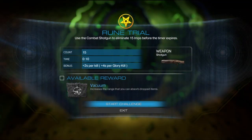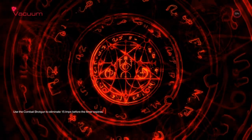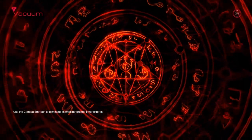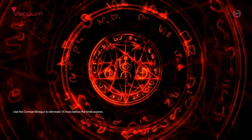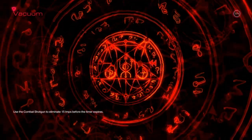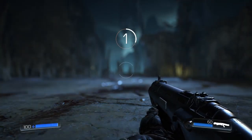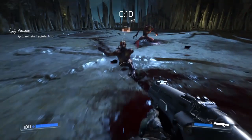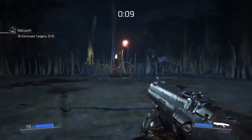The rune trial: use the combat shotgun to eliminate 15 imps before the time expires. All right, let's give it a go. We might mess this up but let's see. I do love that about Doom — the sort of flagrant comic book satanic imagery in the Doom games, that is tons of fun. Okay, start challenge — three, two, one, go! God, you've got to be quick.